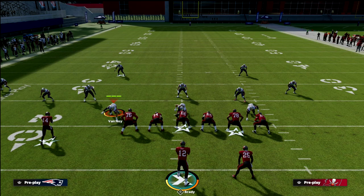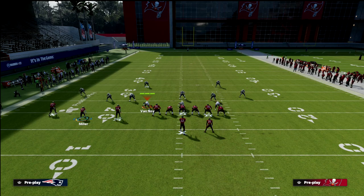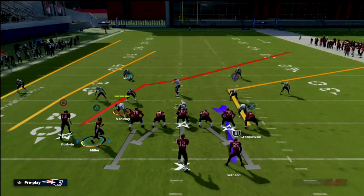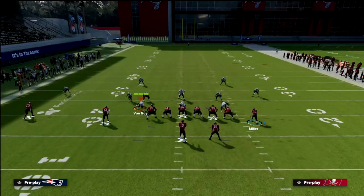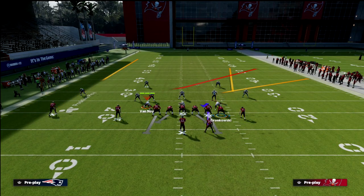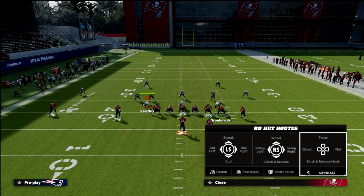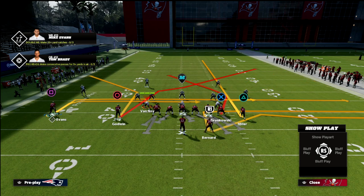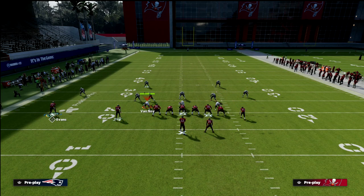As far as the setup goes, we're going to do a little hidden motion. We're going to motion this receiver to the left — not to the right, but to the left. You're going to see he comes into this pocket right here, and then we're going to streak him. We're going to block our tight end, put the running back on an out route, and put the backside receiver on an in route. This is what the concept looks like.